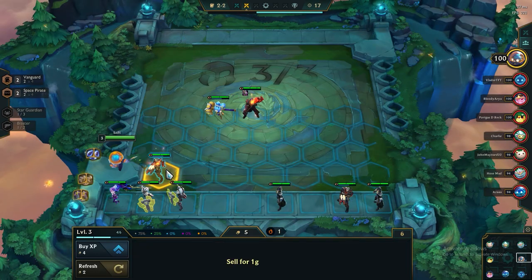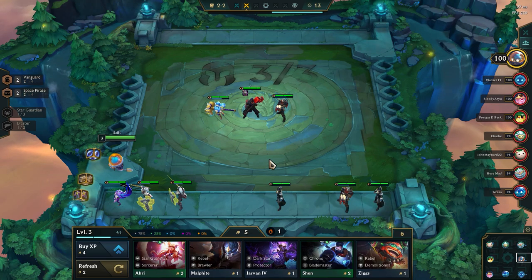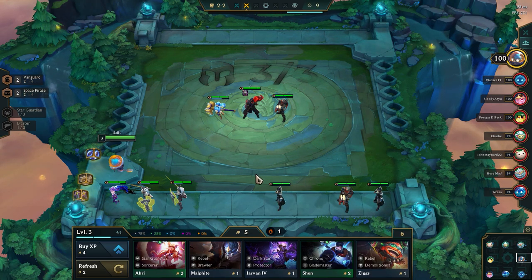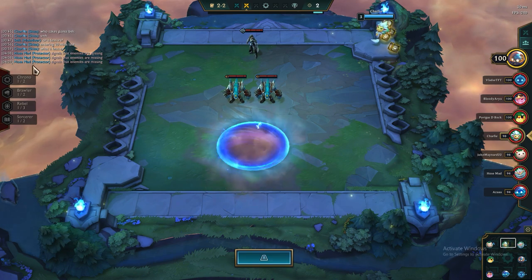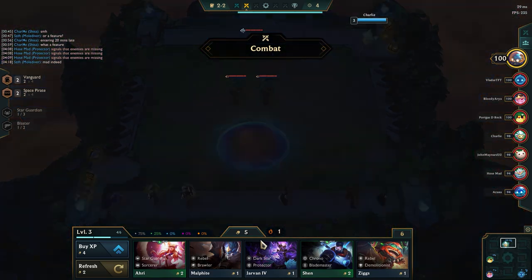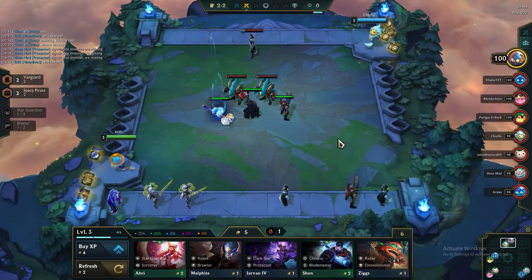I'll put these guys down like that and take the Sorcerer out since I'm at level 3. TF doesn't really do that much anyway, and the Space Pirate gold early can be nice — improving the overall economy early game is very important, as all of you who play the game know.